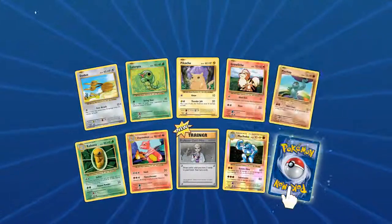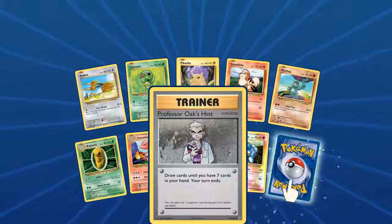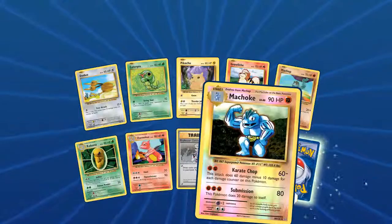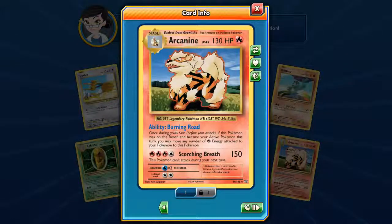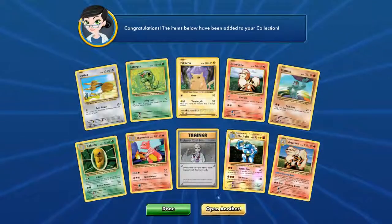Got a new Growlithe, a new Machop, and Professor Oak's Hint. A Foil Machoke looking pretty cool. And there's an Arcanine with Burning Road — there's a lot of energy acceleration there, getting that onto the Pokemon.